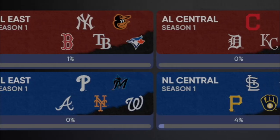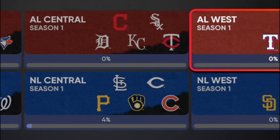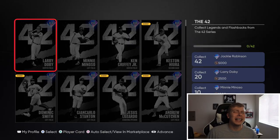What is going on guys? Today we're going to be talking about Team Affinity. Every single team has an 84 overall Team Affinity player and these cards are cracked out - they are some of the best cards in the game at launch. This Team Affinity is called the 42, and it's obviously based on the legacy of Jackie Robinson.